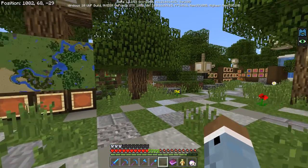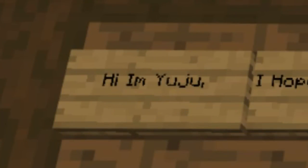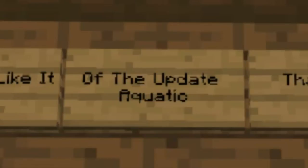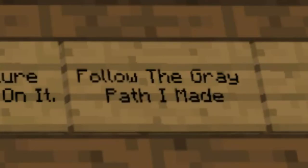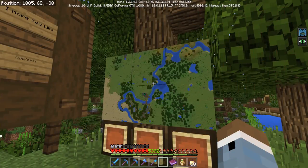Let's take a peek at the signs and then we can start actually looking at some of these things. It says: Hi, I'm Yuju. This is my first adventure map — I hope you like it. We will review the features of the Update Aquatic. You need to follow the path I made. Every feature has a book on it. If you want to see the biomes, follow the gray path I made. And there's a map right here too — this is a very helpful spawn.